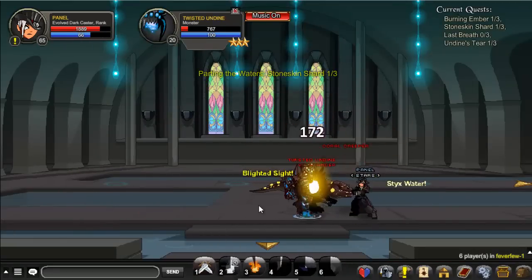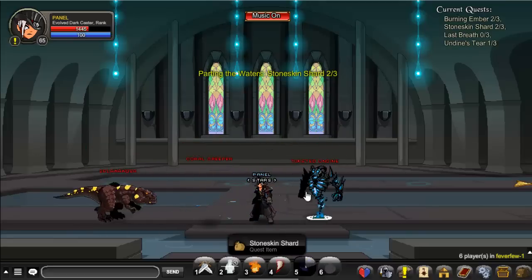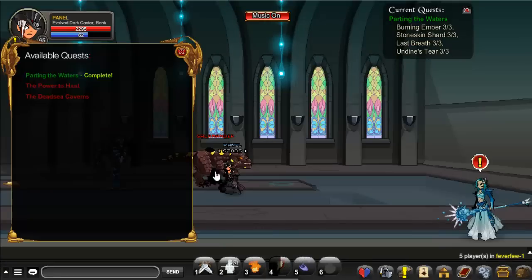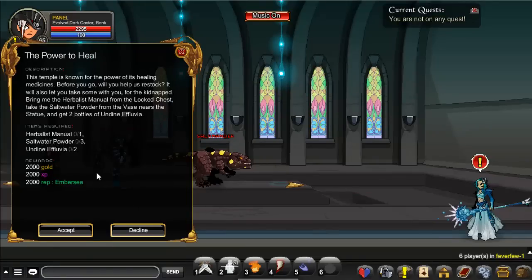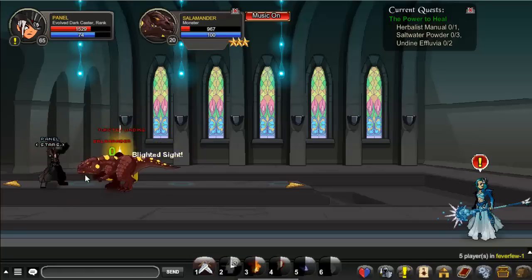I'm currently doing more damage. The Last Breath item is where you get it from the monster — the Firestorm Knight. I'll be skipping cutscenes. This is where you need to kill these Twisted Undying three times.